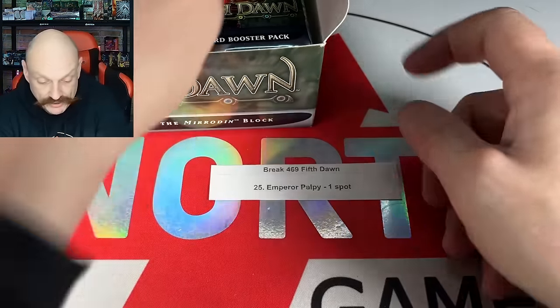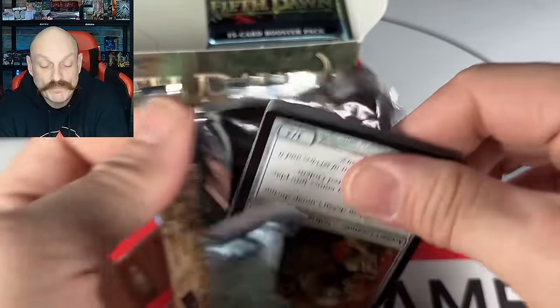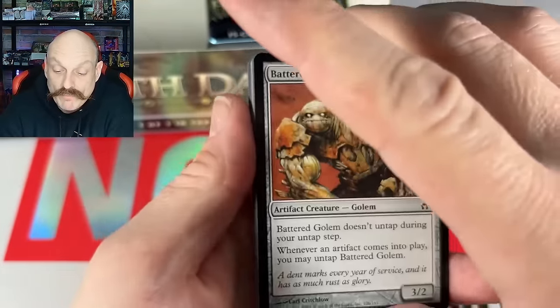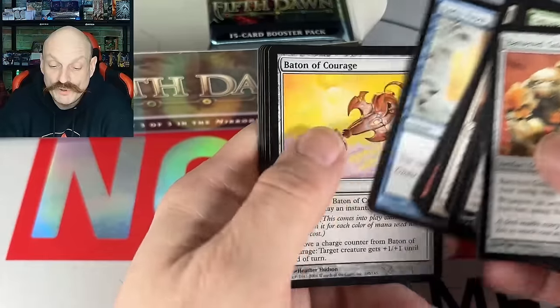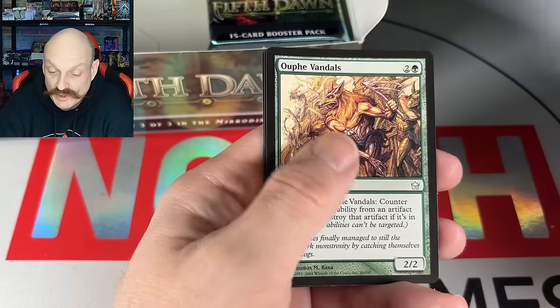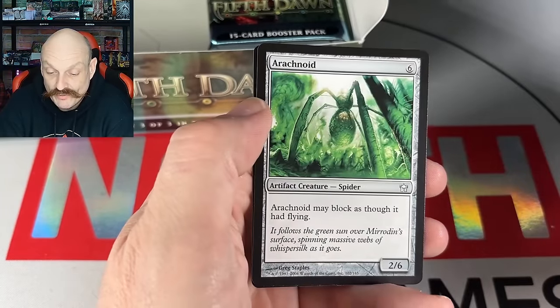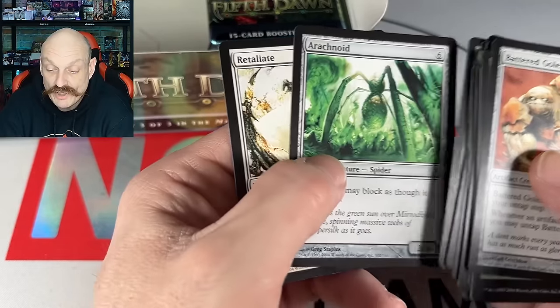Emperor Palpy, let's go. KCI counts at one, Mycosynth Golem counts at one, Salvagers count one. Two Quumlocks. The Array — the Vandals I think six now, two Arachnoids. The Retaliates — it's the first Retaliate.